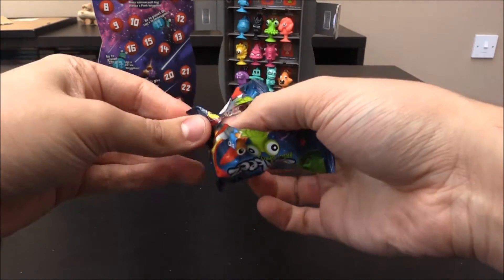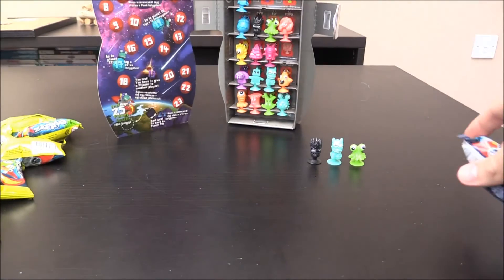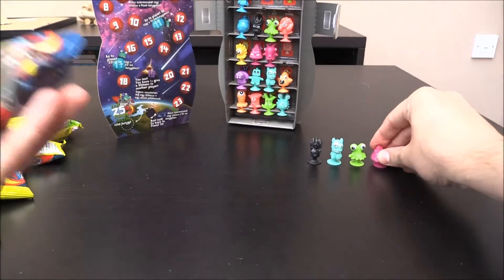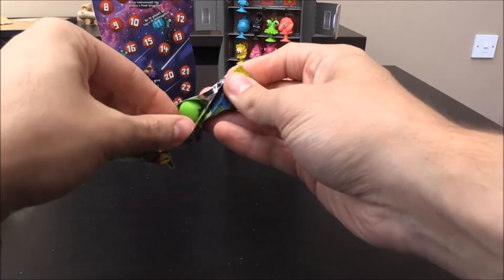Then we have this little dude - I like this dude. He looks pretty cool, he looks like a mop head. He does look like a mop head. This is the pyramid one. So that's four duplicates already. This is probably going to be a lot of duplicates. I'd be very surprised if we can actually pull what we need.